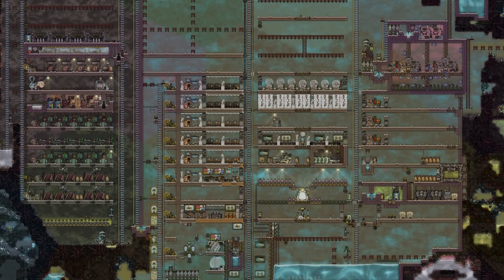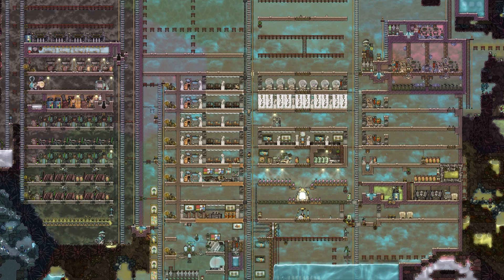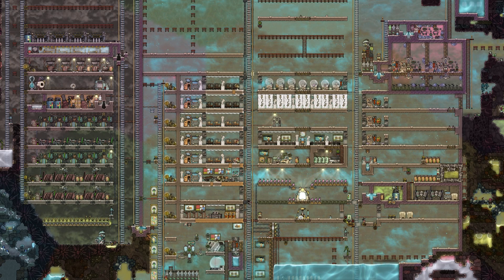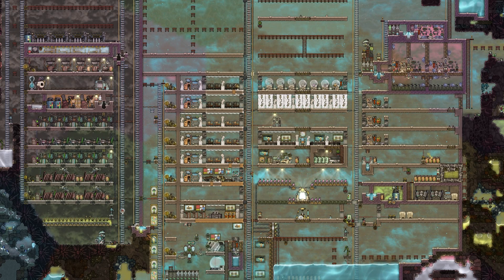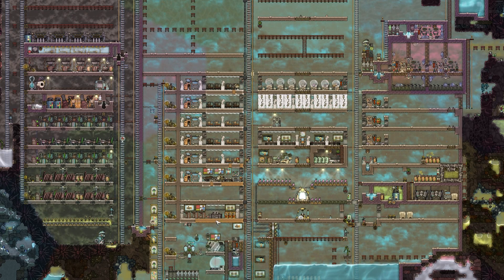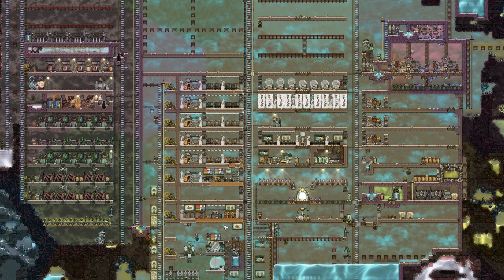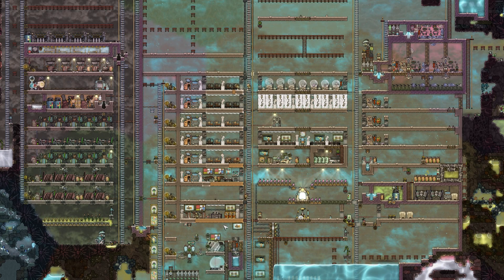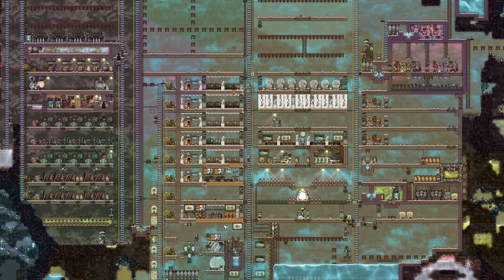Hello and welcome. Today we are back with episode 26 of our newest let's play series, Oxygen Not Included. You can already see it — our dupes are getting carpets in their bedrooms as well as in their entertainment room. But that is of course not all I have planned today. I have one special project in mind, but for that we have to do some research, so let's just jump right into it.